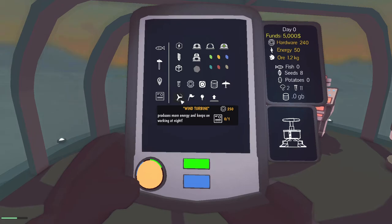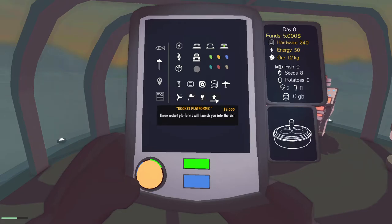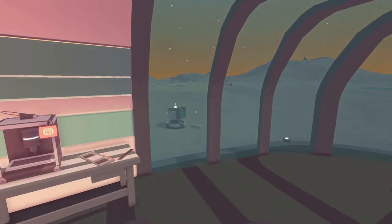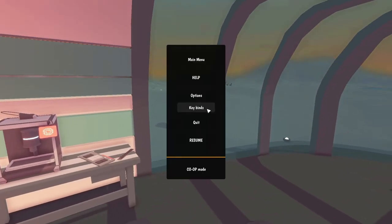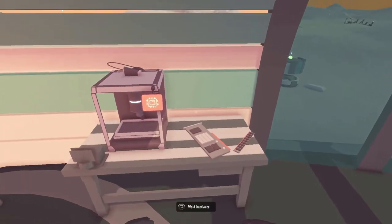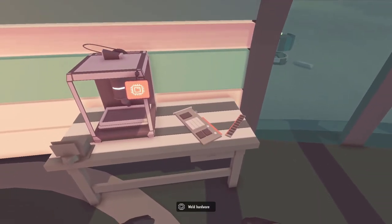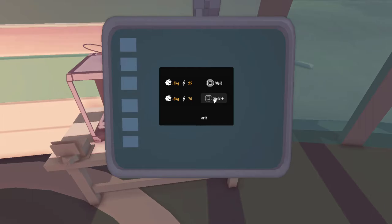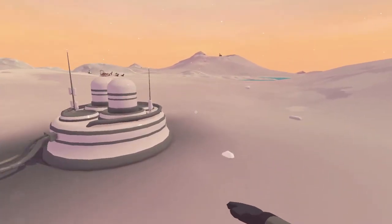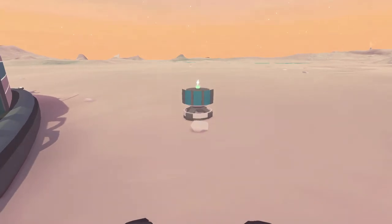Wind turbine — produces more energy and keeps on working at night. Waypoint — it'll show up on your map, very useful to keep yourself oriented. But how do I actually access a map? M doesn't do anything. I don't think it said anything in here about a map. We only have 50 energy left, so let's do this and get another solar panel.